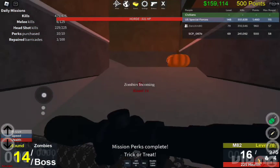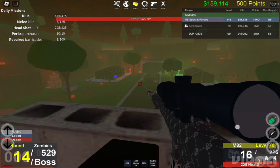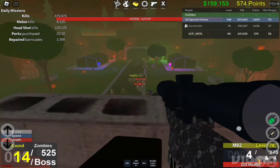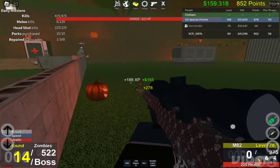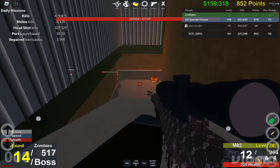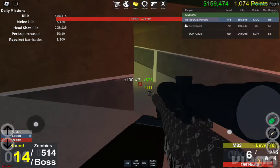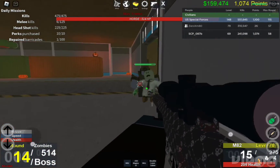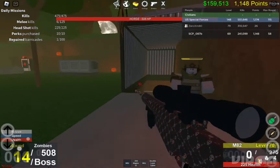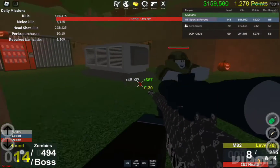I already got some perks that will definitely help me survive. I'm going to go distract them at the bottom. I do need some kills for myself too — I need points. There are a lot of zombies right there if you want to kill them. I'm dealing with a metal zombie right now. Oh my god, I died already.